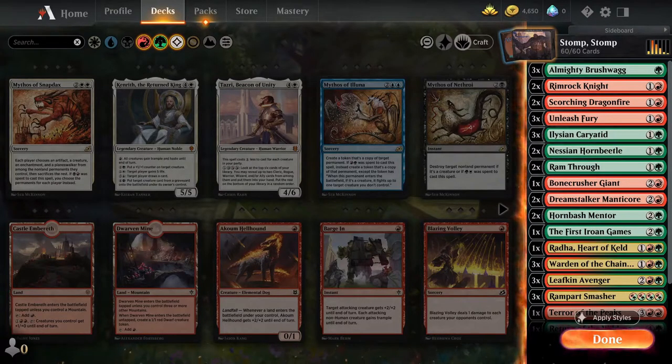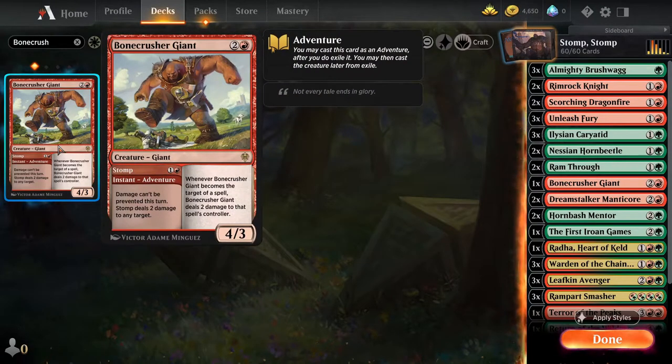Now we're going to look at what rares and mythics could be useful for the deck. If you're new to the game, I'd be very cautious about using your wildcards early on — especially rares and mythic rares, because they're not easy to get. As this is a free-to-play account, I currently don't have any mythic rares and very few rares, so I won't be adding these myself. But if you like this deck and will be using it a lot, consider adding some of these cards. The first is the Bonecrusher Giant — an excellent three-mana 4/3 with the instant adventure ability dealing two damage to any target, plus when it's targeted by a spell it deals two damage to that spell's controller. Most red decks you'll encounter later will be running possibly four of these — it's extremely versatile and very unlikely to not be useful in a red deck.